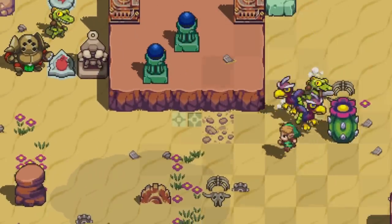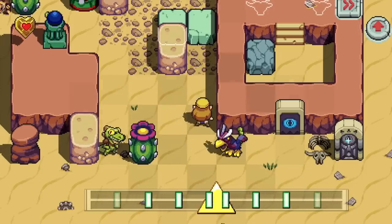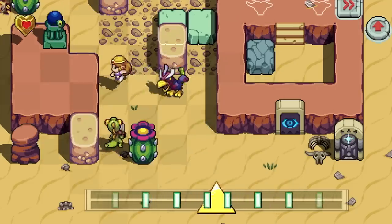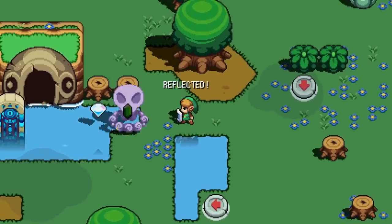Hot! What a hot beat! Every beat of each Remix tune is a chance for Link, or Zelda, to move from square to square — attack, defend, and more.